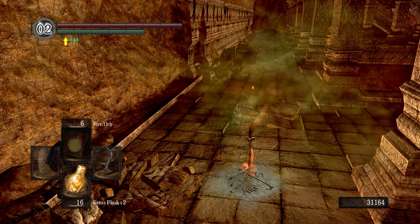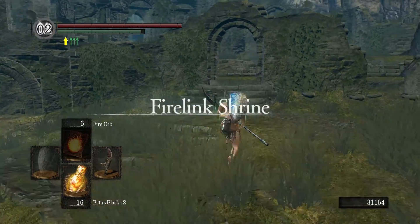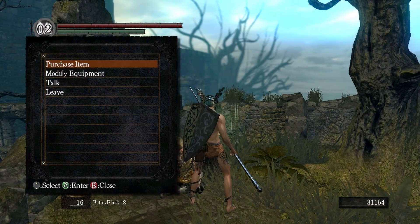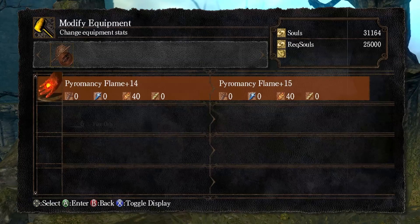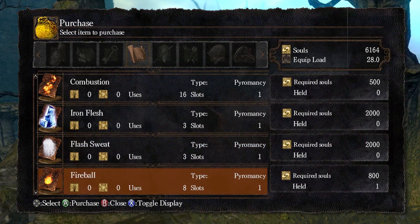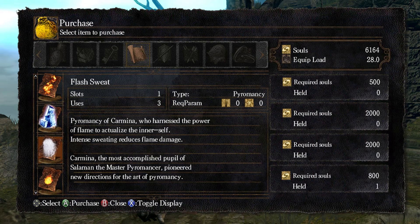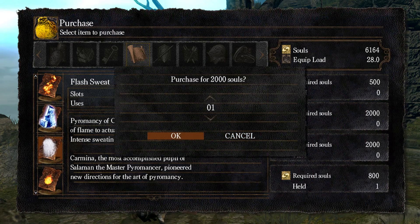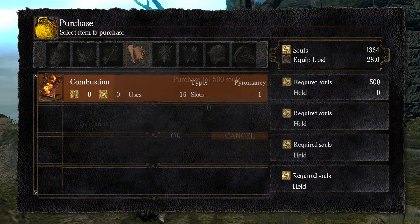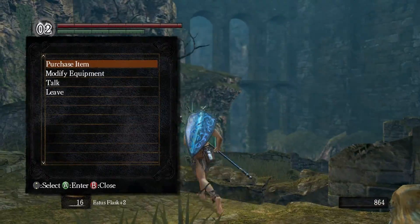You'll never guess what I'm gonna do from here — yeah, you probably guessed it: go to the pyromancer, level up my glove to plus 15. Purchase, modify equipment, plus 15. I might as well buy flash sweat — it reduces flame damage. I might as well get fireball while I'm here, might as well just buy everything. He's now going to go insane.